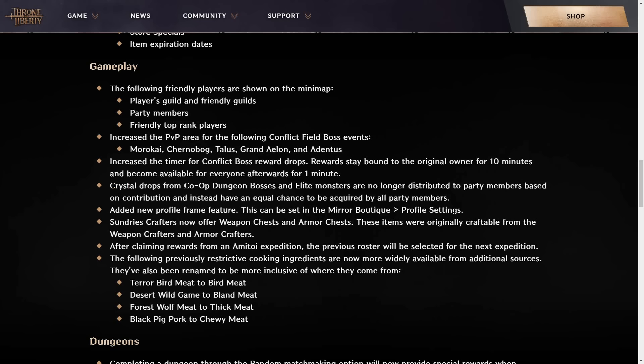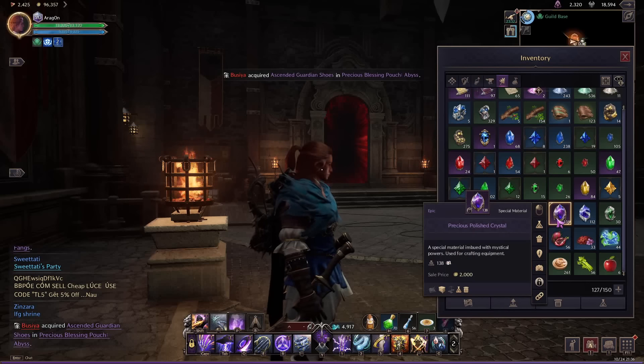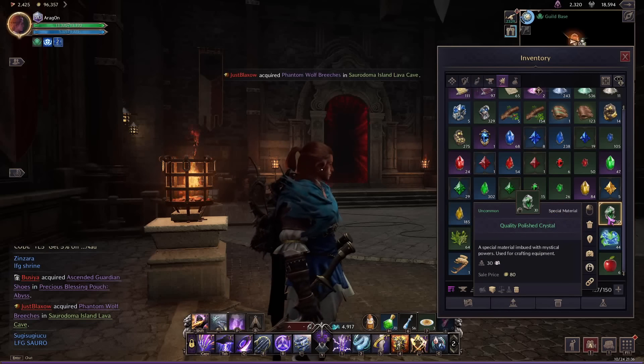Crystal drops from co-op dungeon bosses and elite monsters will no longer be distributed to party members based on contribution. Instead, everybody will have an equal chance to acquire them. This is pretty huge — you'll be able to get a lot more of them while farming in a party.